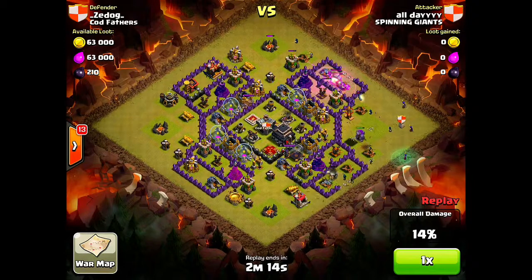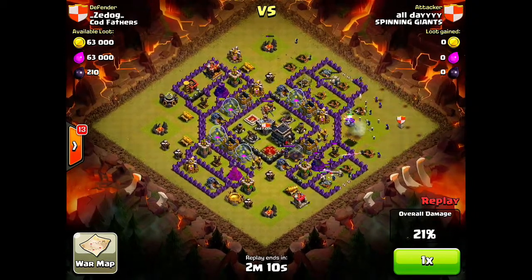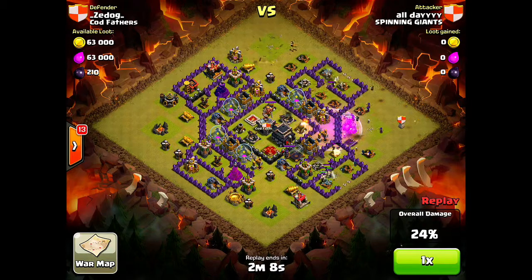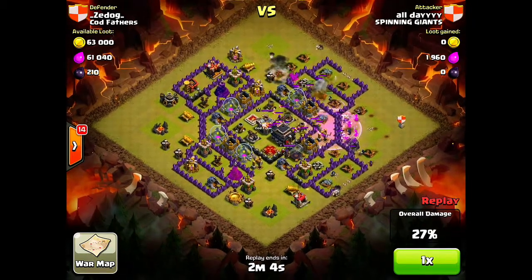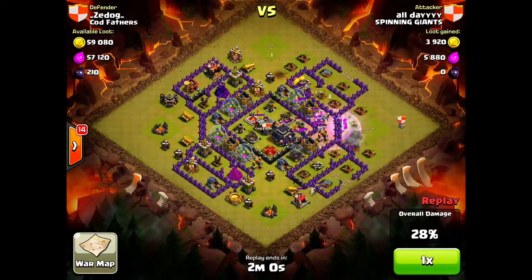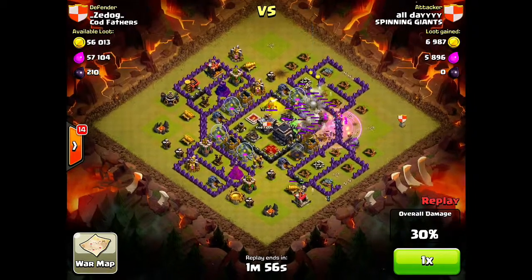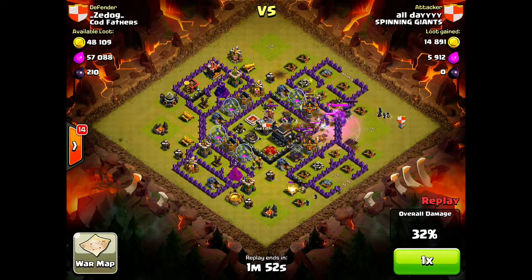The wizards take out those outside buildings with pretty much ease. The level 5 golem goes in the perfect spot, not into any of those compartments. I throw down a rage spell; my wizards and my witch's skeletons break that wall, and just like that the clan castle troops are out. I wait till all of them come out, then drop my lightning spell on them, which works out pretty well. The wall breaks and I throw down my two heroes — the town hall compartment opens.